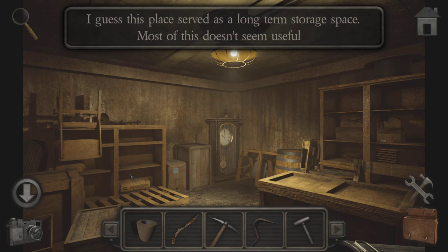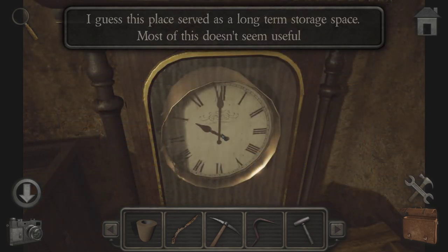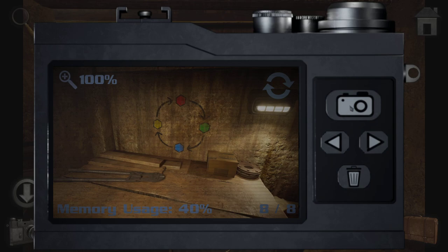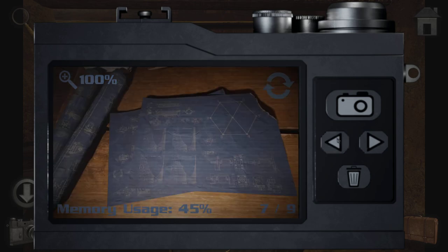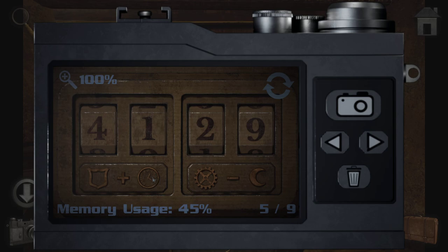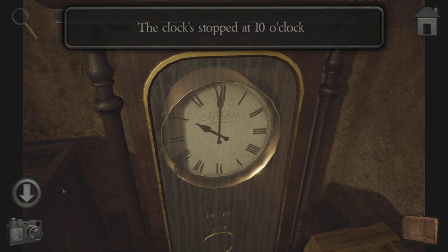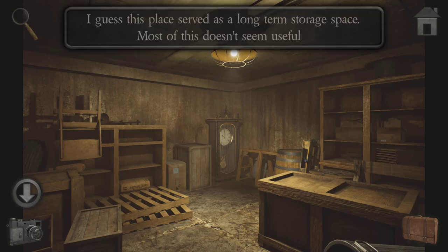I guess it's served as a long-term storage space — most of this doesn't seem useful. It's a clock. Ten o'clock. Take a picture. Wasn't there something with a clock? The clock was put — according to this it should be 12, 21 or two. I've stopped at 10, so I can't do anything with it, but maybe it gives us a hint still.